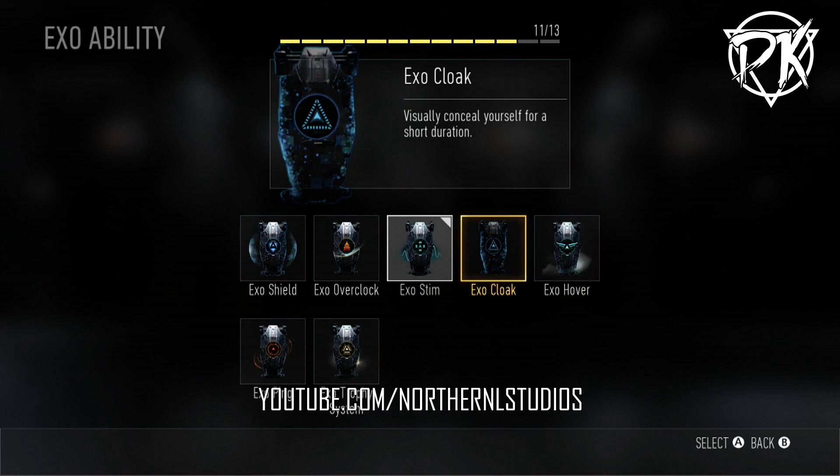The next one is XO Cloak — visually conceal yourself for a short duration. We've all seen Cloak before; they just kind of disappear for a quick second. You can still see them as they move around. If you're not paying attention, this can bite you if people are behind you. To me it's not a big deal because of how long it lasts. XO abilities only last once per life — if you use the full charge, you're done for that life. I don't think Cloak's going to be a big deal because people will pop it and then be out of it. It's going to change Search though, which will be unique to see.